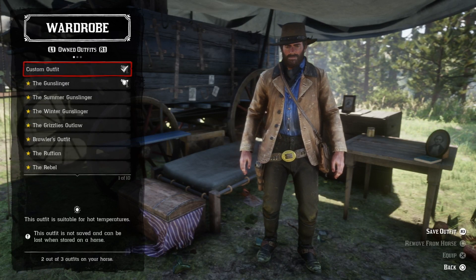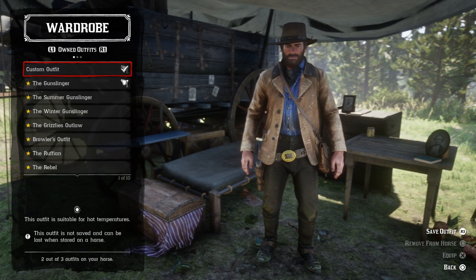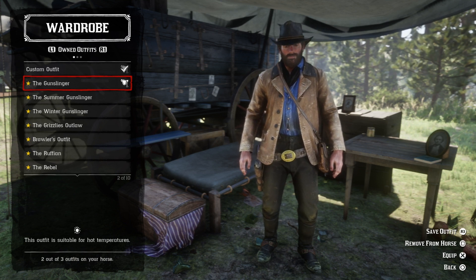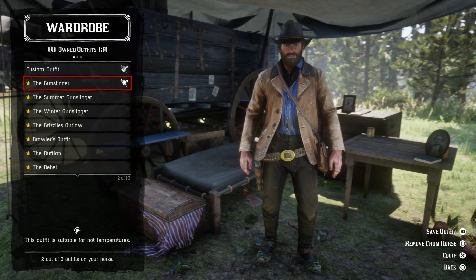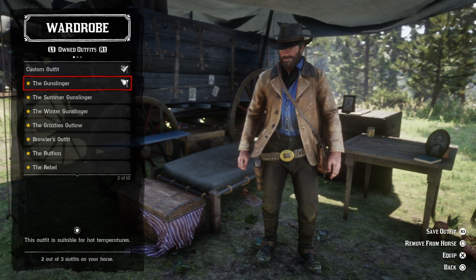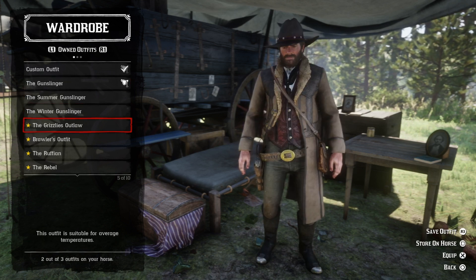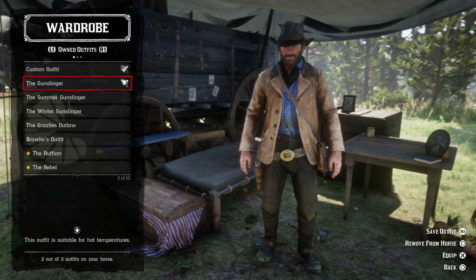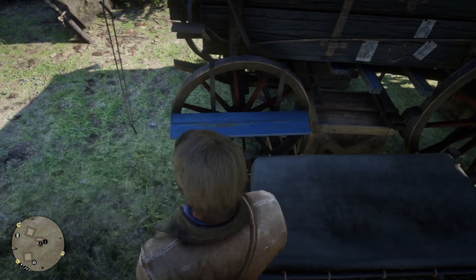As you can see here, you can open your outfits up and there you'll see the Gunslinger's Outfit, which is part of the Outlaw Survival Kit. Any other outfits that you've got through DLC or pre-order bonuses will also be displayed here, so that's where you fit them on.